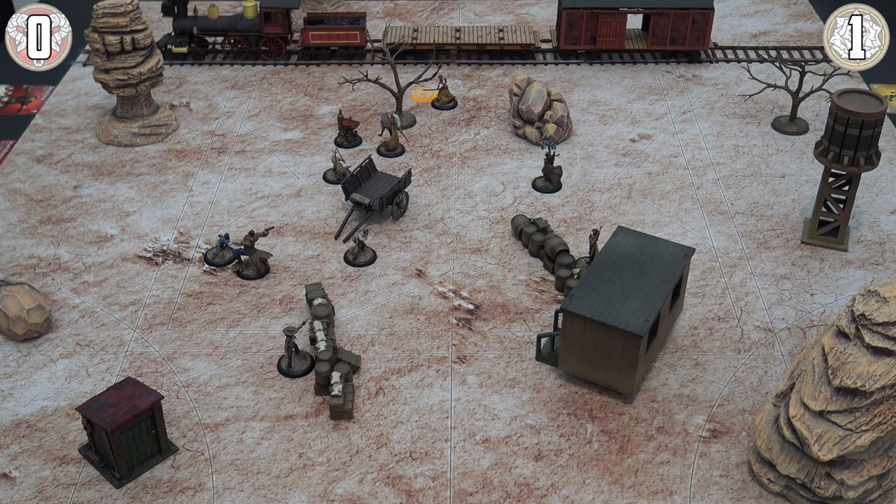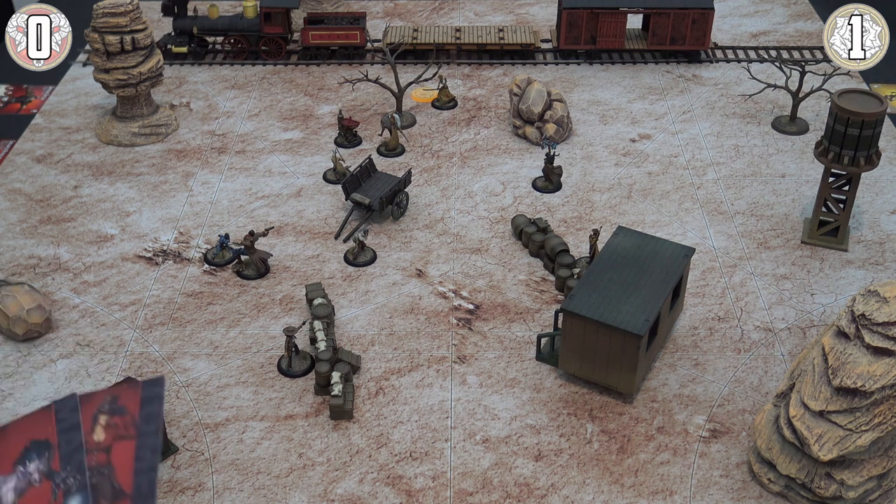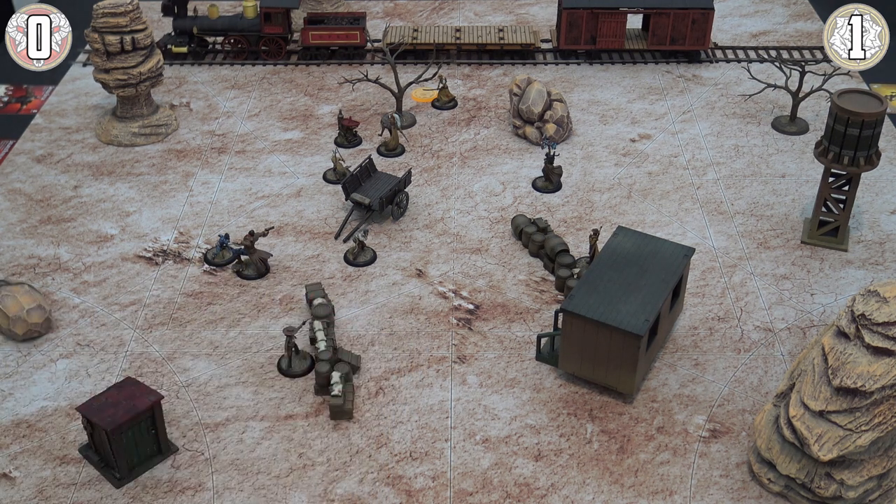Here we are for the start phase of turn two. This turn I'll show three new major mechanics: use of soulstones, use of abilities from the front of player cards, and triggers — the most flavorful part of attack actions. In the start phase, discard any remaining hand cards you don't want. Perdita's group has a five and three left — not much good, so they discard. If you had a 13 you'd keep it, then draw back up to your maximum control hand total.